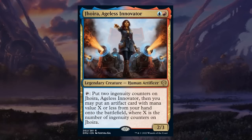Jhoira, Ageless Innovator is a two-mana 2/3 legendary human artificer at rare in Izzet colors. She can tap to put two Ingenuity counters on herself, then you may put an artifact card with mana value X or less from your hand onto the battlefield, where X is the number of Ingenuity counters on Jhoira. But if you look at how many artifacts are in this set, you'll be a little disappointed. Definitely a great card for other formats, but in limited it's mostly just a two-mana 2/3 without much upside. C+ for Jhoira.